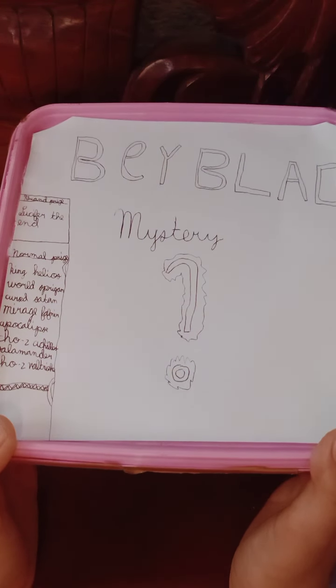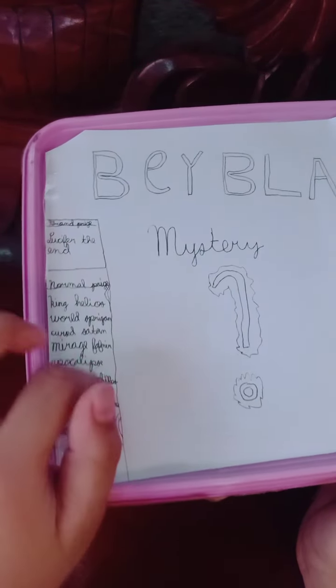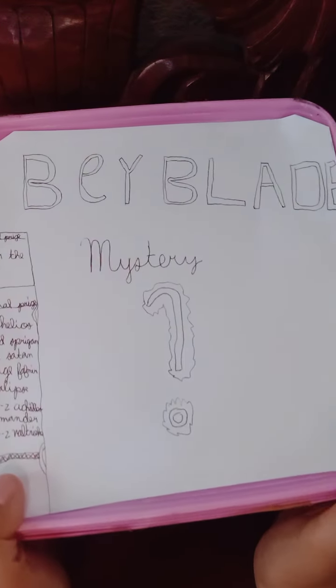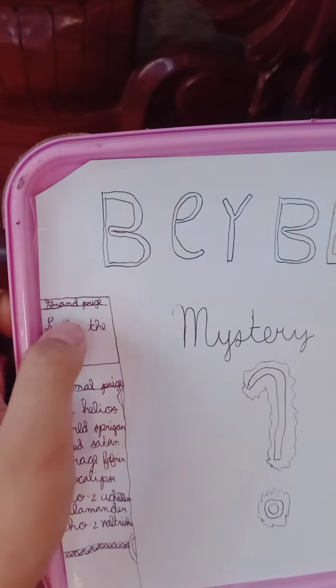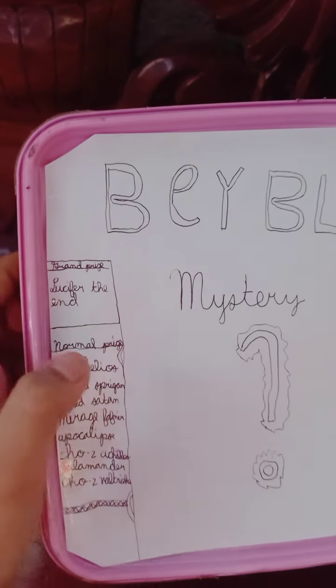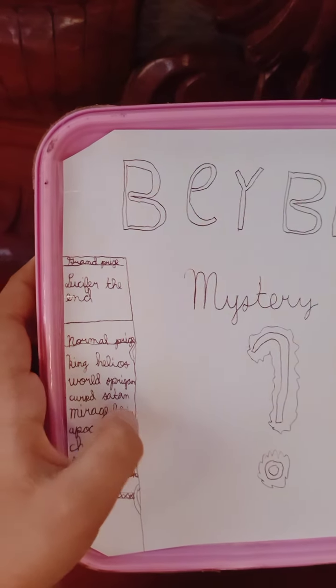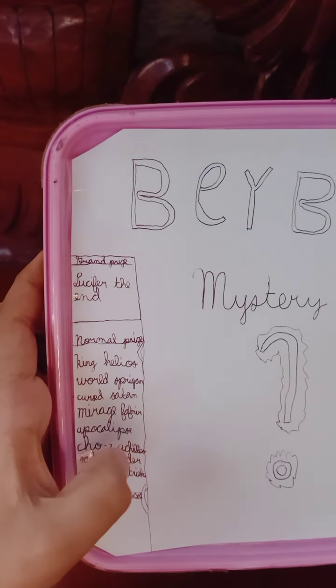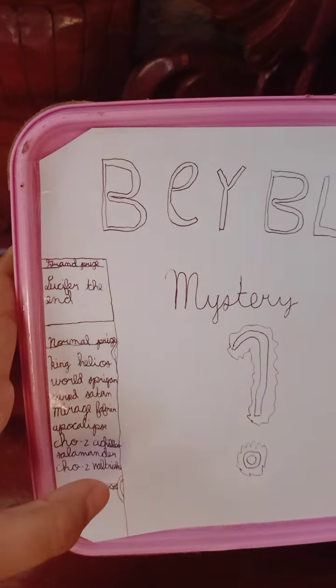As you can see the question mark, and here are all the bases that you can get. And here is the grand prize: Lucifer the End. And here are the normal prizes: King Helios, Waldsberg, Crusade, and Meri Trafner, Apocalypse, Chozy Achilles, Salamander, and Chozy Vulture.